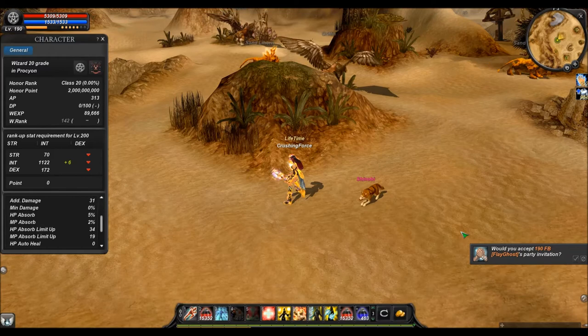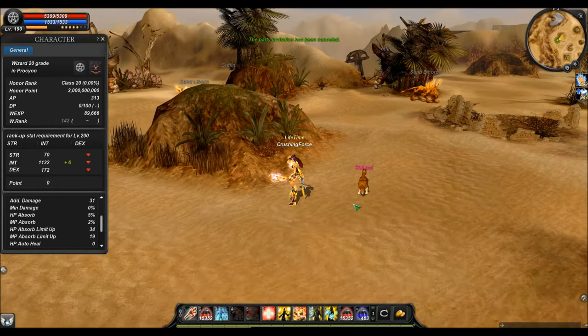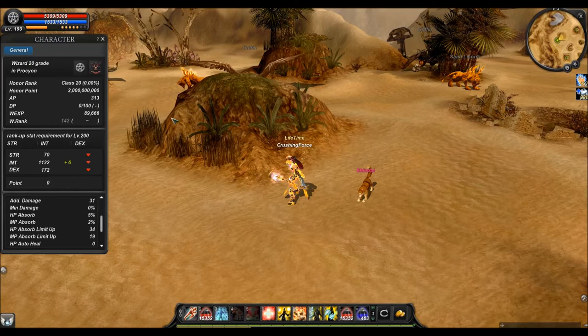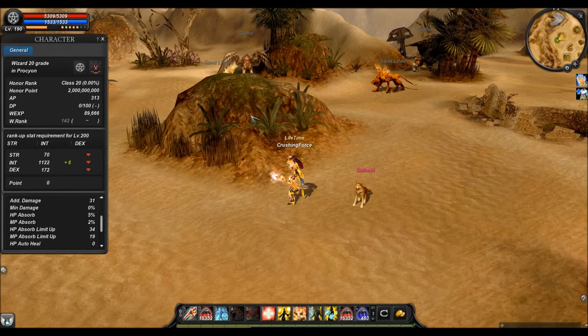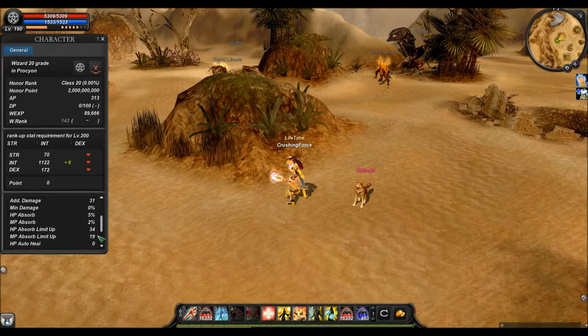The problem with MP steal is that you will only leech MP from one of these monsters. So if you hit two, you will only get MP from your primary target. That means you either use a lot of MP potions or you have a nice steal limit. Wizards often have a problem in battle mode 2 here, because you can have a damage drop from low MP — every time an MP potion is used your auto attack will stop a little.